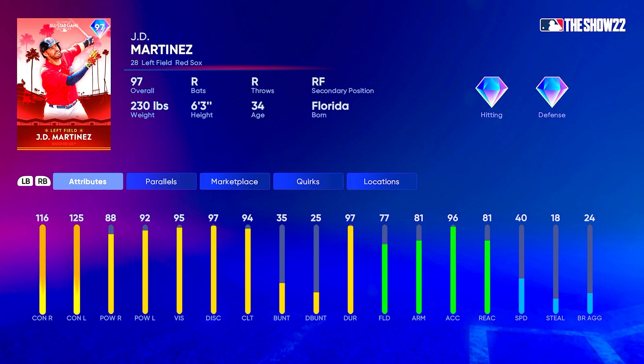At parallel three he actually gets gold defense — goes up to 80 fielding with 84 arm and 84 reaction. At parallel five he gets to 121 contact versus right, still 125 contact versus left, 93 power versus right, and 97 power versus left. Above 90 power versus both sides, above 120 contact versus right at parallel five. He's at 82 fielding, 86 arm, and 86 reaction with 45 speed at parallel five. This card is going to be in my lineup — I love JD Martinez's swing absolutely.